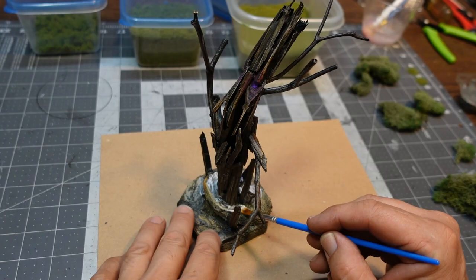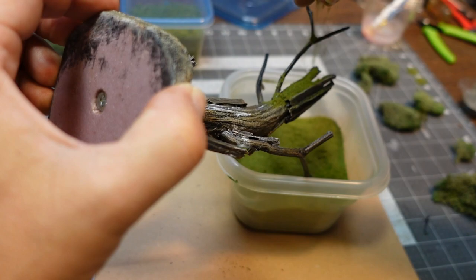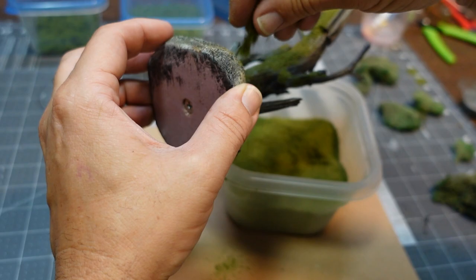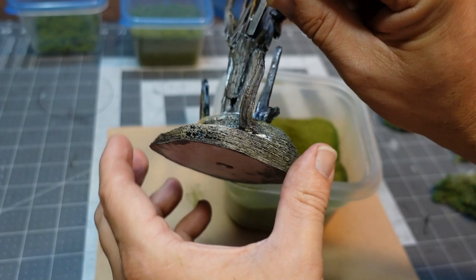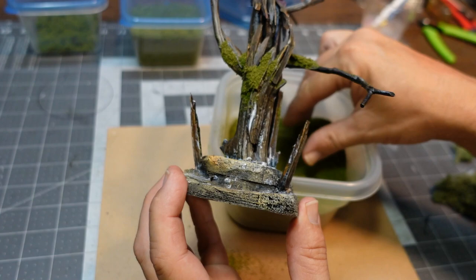I'm gonna paint on some PVA glue here, there, everywhere, and then sprinkle on some fine flocking — that'll give us our mossy, forested texture. I did realize that the paint I put in the eye sockets was still wet, so I had to be pretty careful sprinkling the flocking in there — I didn't want him to have mossy eyes, although that might have looked cool. As I say, if you make a mistake, just drive on, don't give up, just keep going. This thing didn't turn out anything like I had envisioned at first — it turned out, fortunately in my opinion, a little better than what I had in my mind.